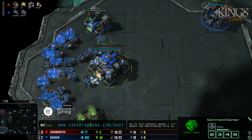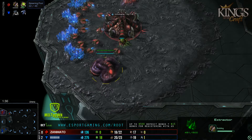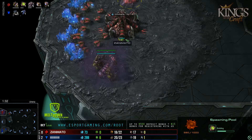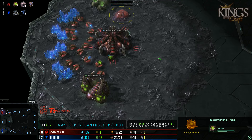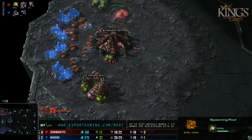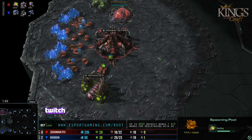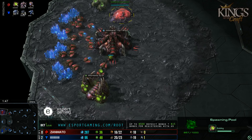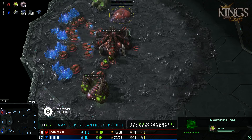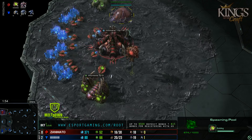Vortex is going for a hatch-gas-pool — that was a 17 pool, so it's not too delayed. You can go 17 or 18 pool normally on a map like this. You'd probably want to go 17 or even 16 pool just to be safe against the Reaper. I'm not sure if Ryung's Reaper will arrive before Zerglings are out, but it might get a grenade shot on Vortex's mineral line if he's cooking up for that.